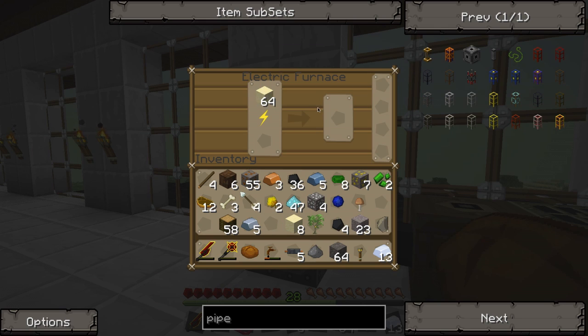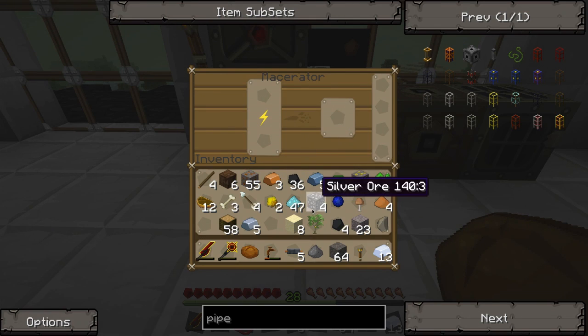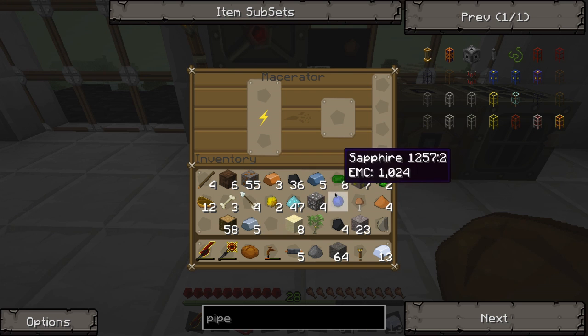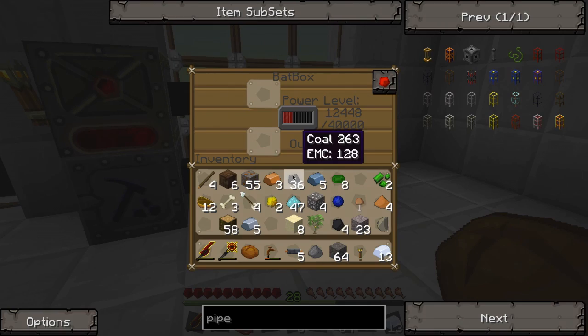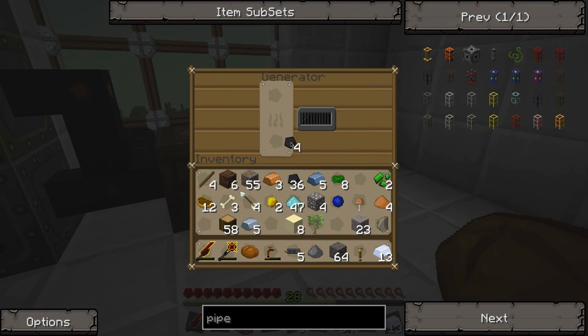That's an electric furnace for those of you who don't speak my language. So let's get that going. How is our power doing? Power is holding steady. Let's throw some more charcoal in the generator.